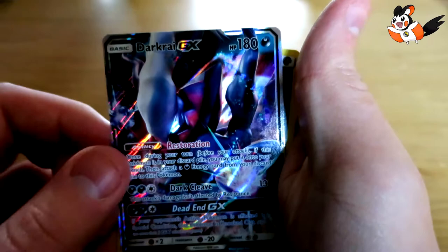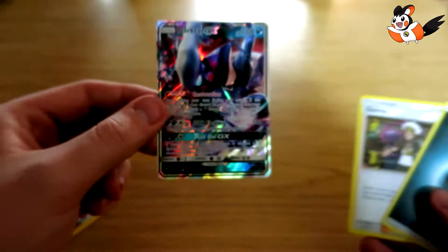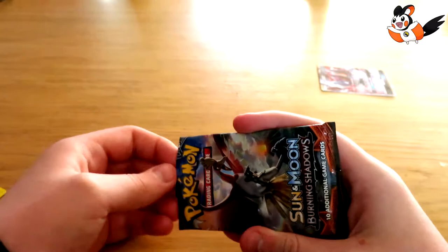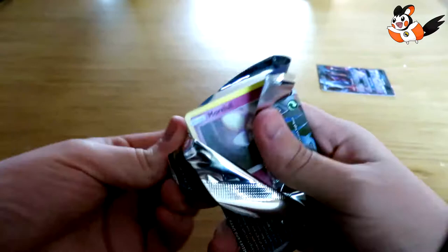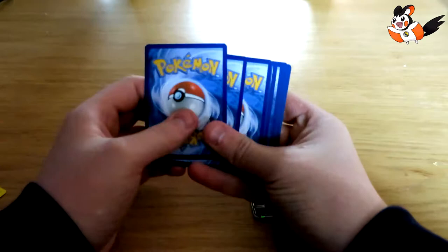I only have some EX cards, so this is my first GX and my first Sun and Moon booster pack. Darkrai GX is very good for me. I also got a Guzma and a Dark Energy. I forgot all the names because it's been about a year and a half. Don't blame me for talking a little bit German — I've been speaking a lot of German lately and learned it maybe a little too well. But here's the Darkrai GX on the table, and here's the code card for the browser game, so check it out.